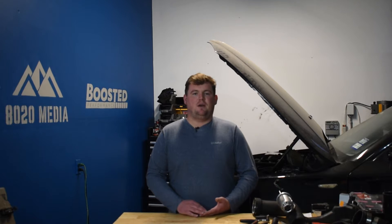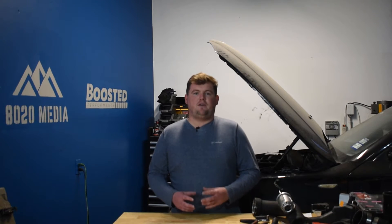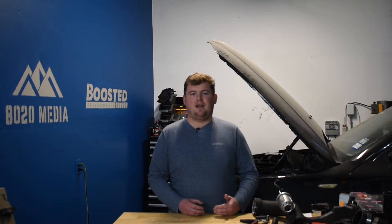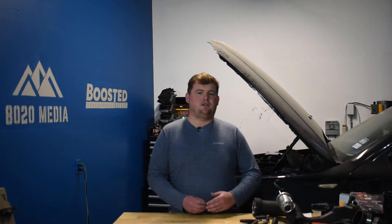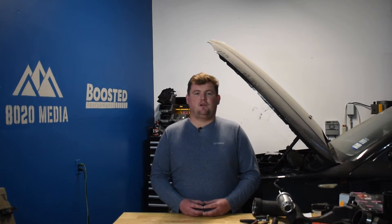Moving on to number three on the list, we have a cold air intake. This isn't one of the biggest power mods for the 5.0 Coyote; however, the real benefit is it's such a cheap and simple upgrade. On the Coyote it can add anywhere from about 5 to 10 horsepower, especially when you start throwing more mods at the Mustang with more demanding airflow requirements. It's a great addition if you're looking to just get started modding your 5.0 Mustang, and combining the intake with a tune is a great starting point.